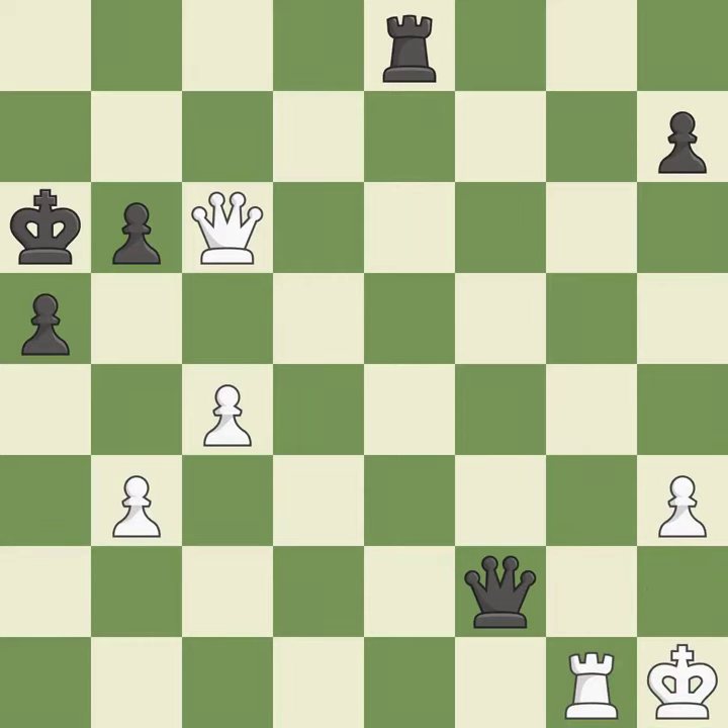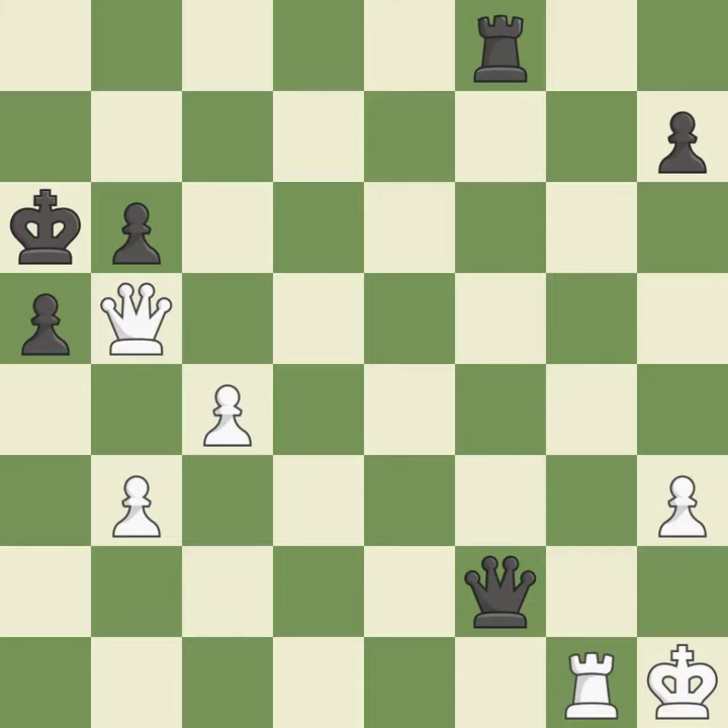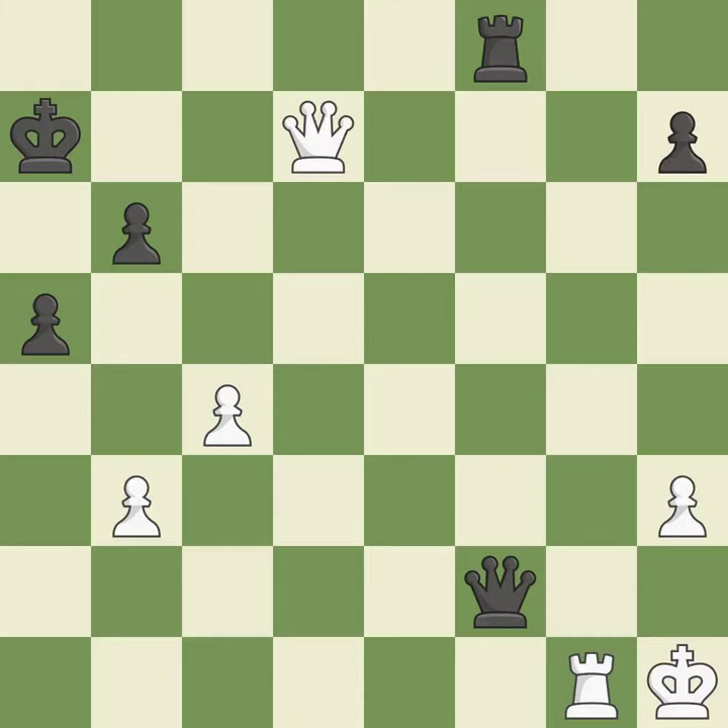This overlooks an opportunity to block a check from the opposing queen. This permits the opponent to threaten checkmate — it is an inaccuracy. There was only one good move in that position. This misses an opportunity to threaten checkmate — it is a mistake. Perfectly on point — it is ideal. This evades the check from the queen. This is the only good move — it is a great move. This creates a threat to win a pawn — it is best.